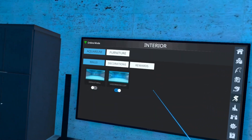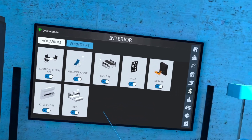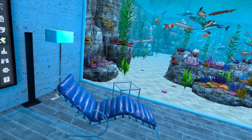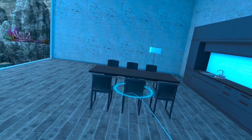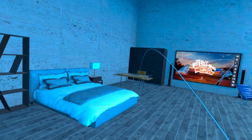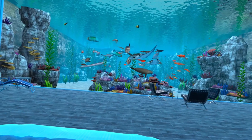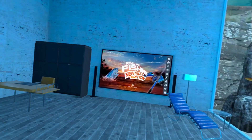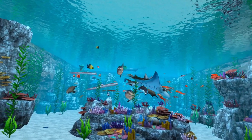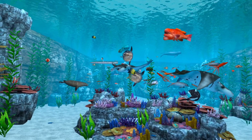Furniture in Lodge B is also interactable — you can actually sit in the chairs, sit at the desk, and even lay down in your bed and just enjoy your fish tank. Let's take a look at my fish tank.